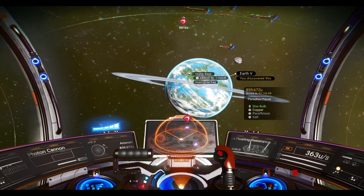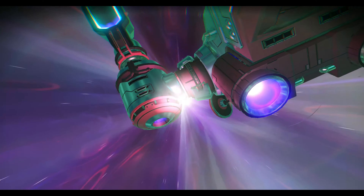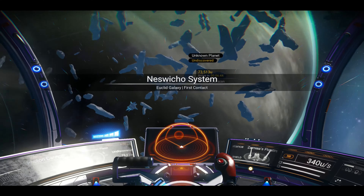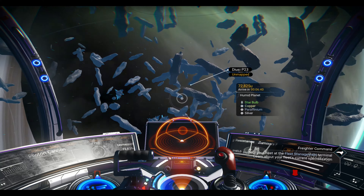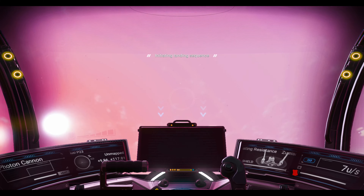We're going to be looking for planets like this, with a description like that to the right. The first thing we're going to do is find a yellow system on the galaxy map, and once you've warped to it, you're going to take a look around and use your ship to scan the nearby planets. Once your ship has done this and you've found a description to be either paradise, humid, or temperate — and there are very many more in the description — you're going to land on it.